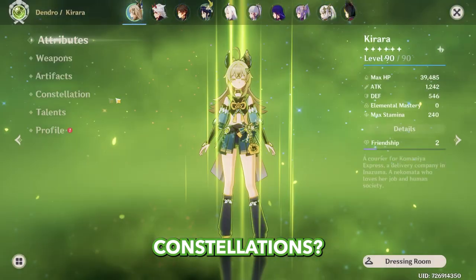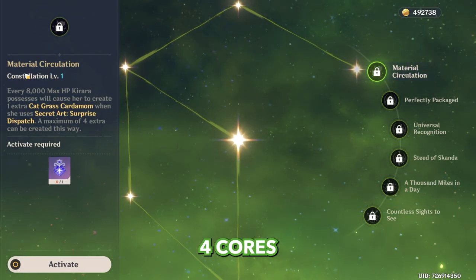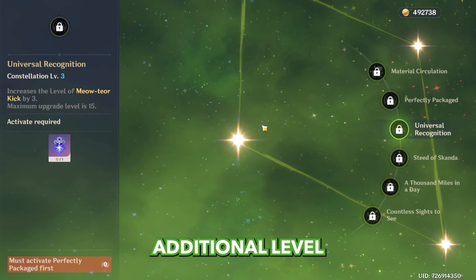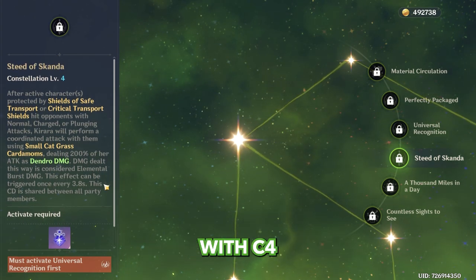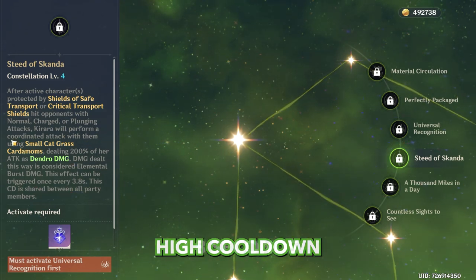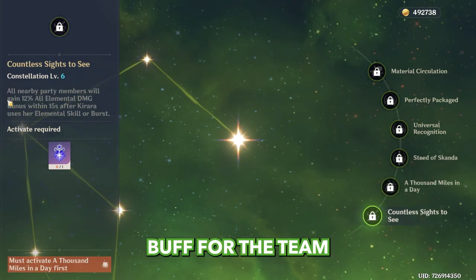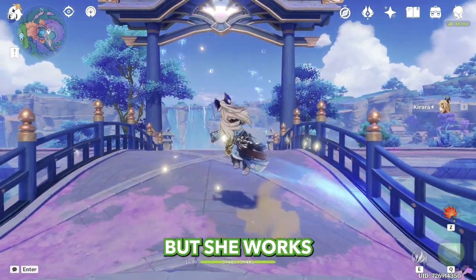What about Kirara's constellations? They're good but not crucial. C1 gives four additional cores for the burst — nice, additional Dendro application is always good. C2 is a co-op constellation — useless if you don't play co-op. C3 adds levels to her skill — stronger shield is very nice. C4 is her best constellation: she gains access to consistent off-field Dendro application, though it has a 3.8 second cooldown — for Aggravate teams this doesn't matter much. C5 adds levels to her burst — good for damage showcase. C6 provides a universal buff for the team with easy access. Overall, her constellations are good, but she works perfectly fine at C0.